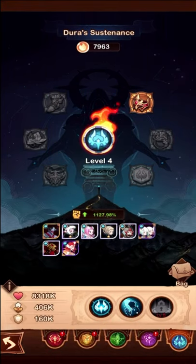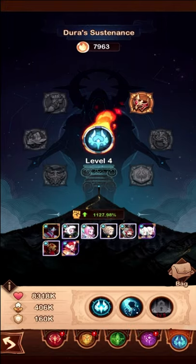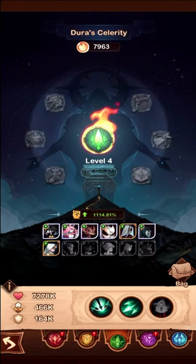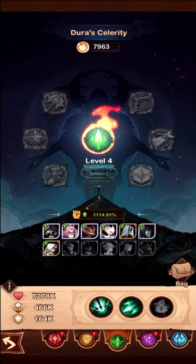I did have my Dura Sustenance maxed out at level 3 and I had my Dura Celerity — I'm probably saying this stuff all wrong, I always say everything wrong — at level 2. I don't remember how many relics I had, but the total strength was enough to get me to almost 30k, and some of the teams were probably slightly over 30k.